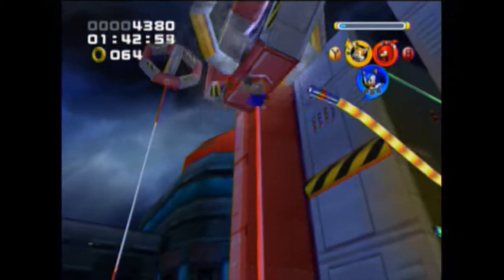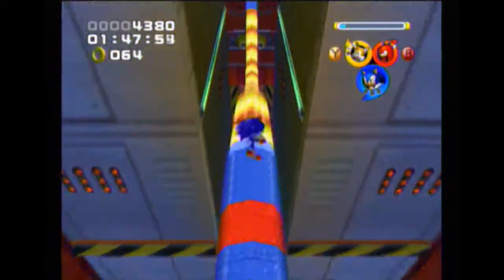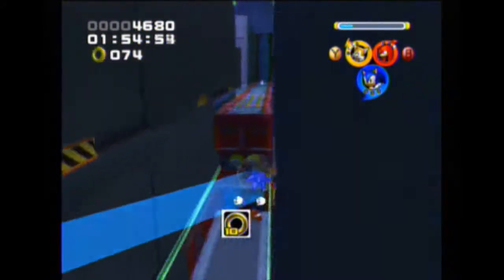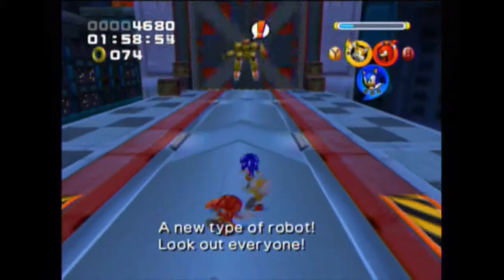You go on these poles all the way to the top, avoiding a lot of stuff at the bottom, and land up here. Once on here, you jump across, grab a 1-up, and then triangle jump across a massive shortcut to the end.